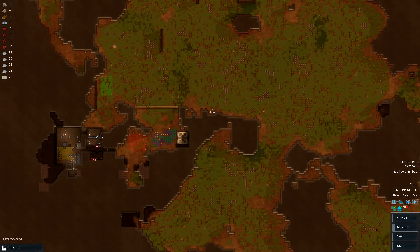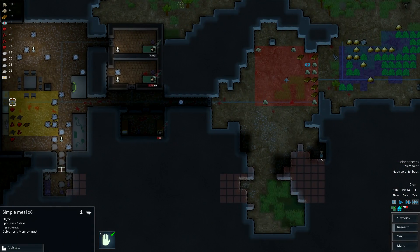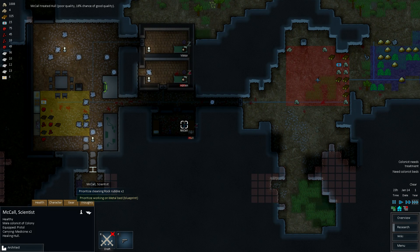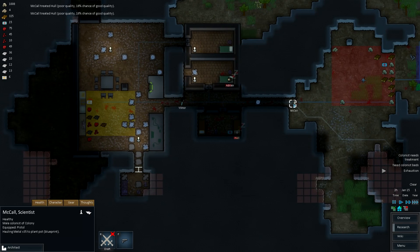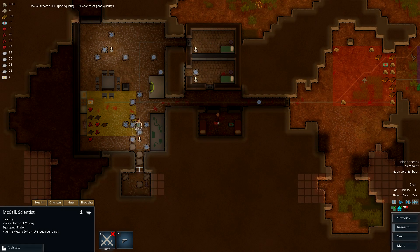They'd rather walk all the way across the map rather than just get a meal from right here. What the hell is wrong with colonists these days? Hey McCall, can you — oh! Poor quality. Exhaustion — yes, I know. Make the bed. Make the frickin' bed, dog.